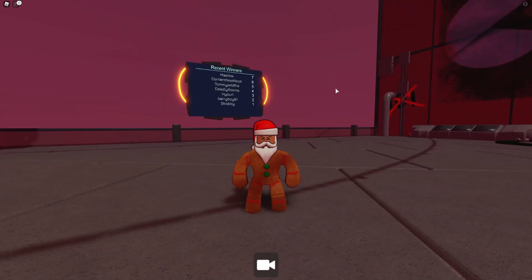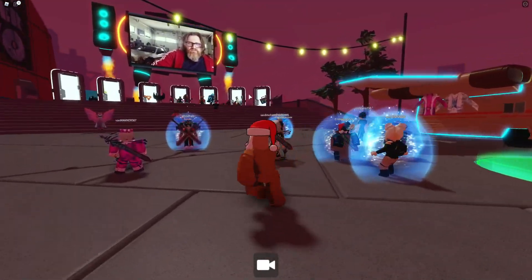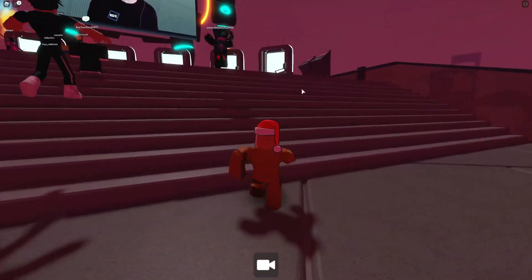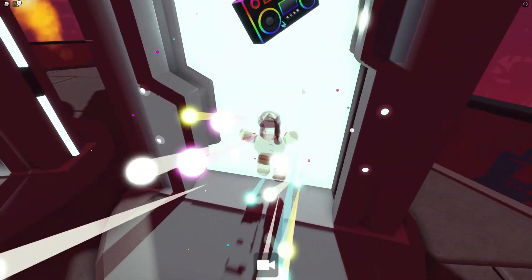So pretty much there's two relics that came out at the same time. One is the top heart — I've explained that in the video before this. And another one is the boombox. The boombox is actually in Vehicle Simulator guys.